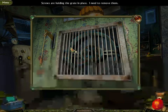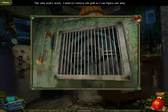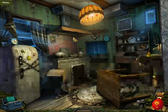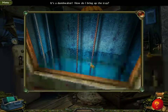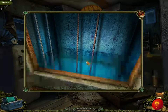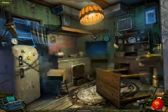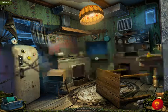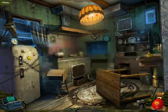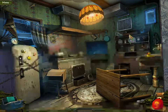Screws are holding the grate in place; I need to remove them. I need to move the grill. That's where Loki went — it's not a laundry chute, it's a dumbwaiter. How do I bring up the tray? If you guys don't know what a dumbwaiter is, it's a pulley system where a tray comes up. You put food on it that's been cooked in the kitchen, and then you can bring it down to lower levels.